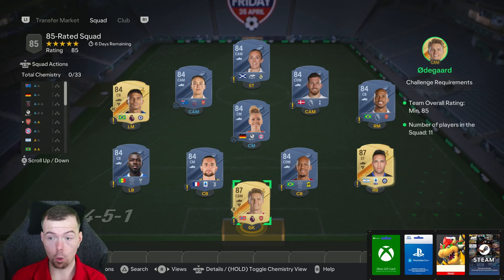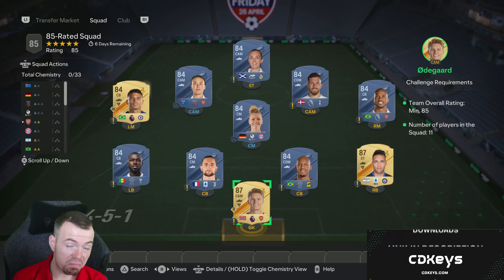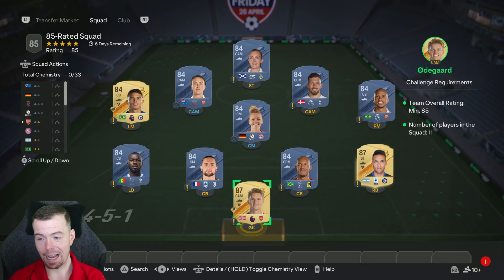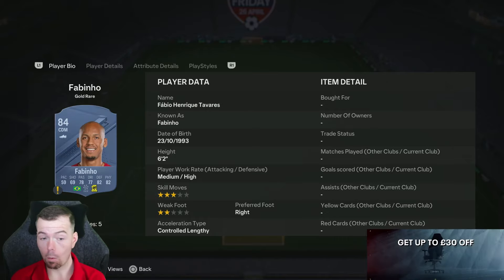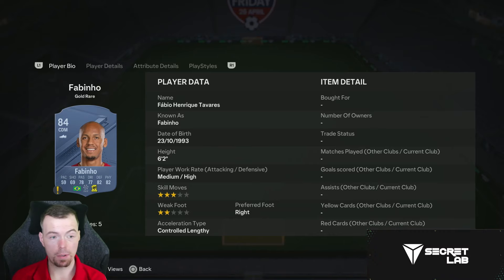It just depends on when you're doing this SBC. Most of you will know the 85-rated team: two 87s, nine 84s is the cheapest way to do it at the moment. Obviously prices have gone up because everyone wants to get this SBC done ASAP. Your 87s at the moment are 7.6k - Odegaard and Martinez are two of your cheapest 87s. Your 84s are now 1.5k - they've gone back up in price while people are doing these.